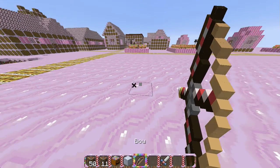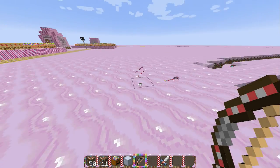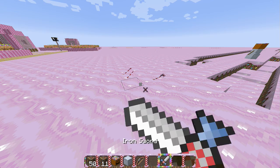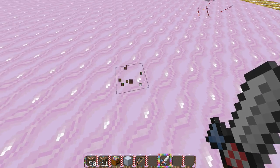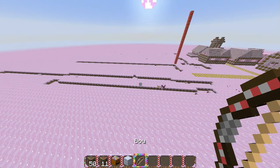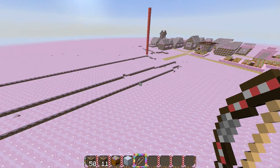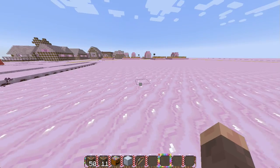Look at that - you're shooting candy cane sticks! That is just so neat. And then the sword looks so fat yet small, it's just so funny. There's the sword, there's the bow. And then look at that - your nice little view pointer, it's completely made out of that really cool checkered pattern.